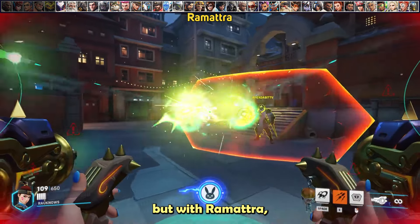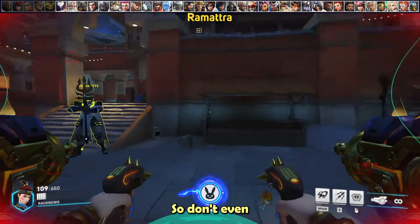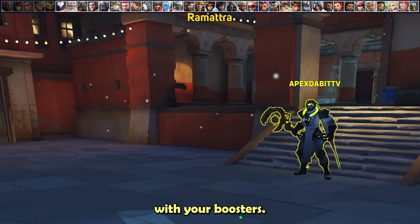Some barriers in this game are worth pressuring with micromissiles, but Ramattra's barrier runs out in 4 seconds and has a large health pool, so don't waste your missiles or primary fire on it. When he pops it, shoot something else or reposition with your boosters.